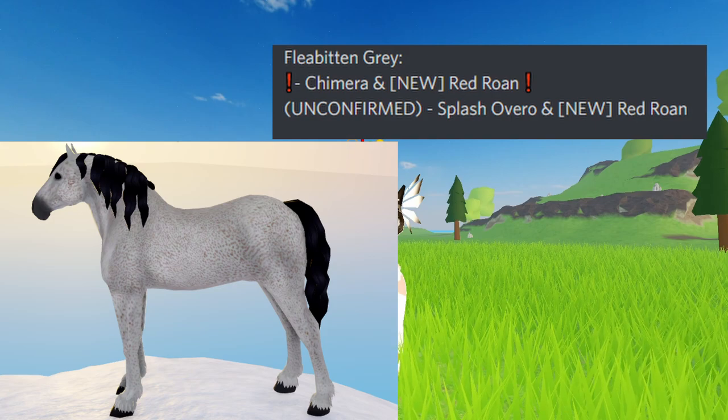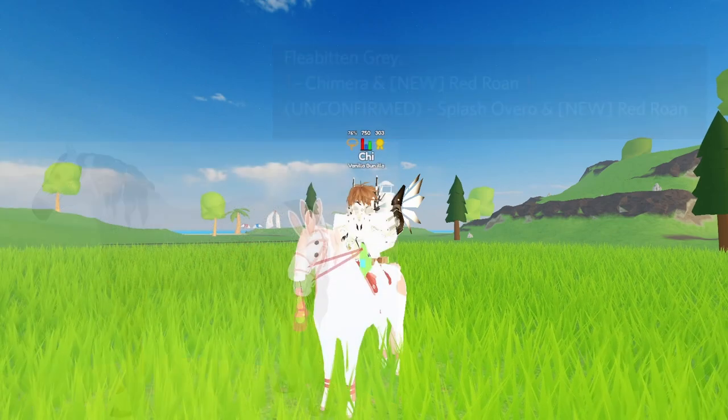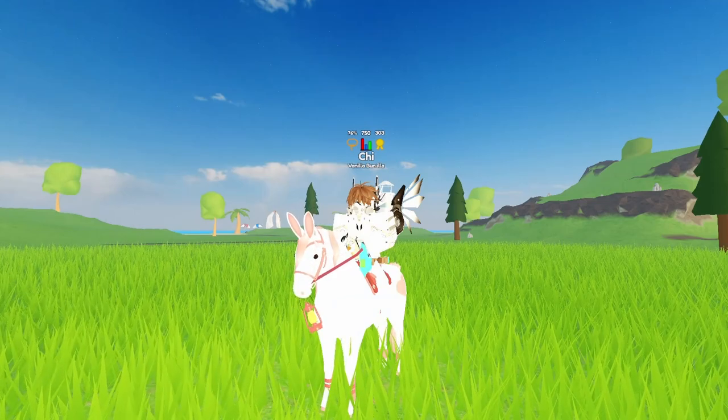Next is Flea Bitten. The only 100% known combo for it is the Chimera coat and the new Red Roan or Red Roan Blanket coat. There is also an unconfirmed Splash Overro and the new Red Roan Blanket. Lastly, we have the Chestnut Medicine Cap.